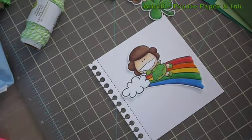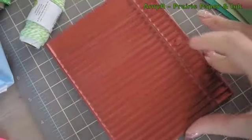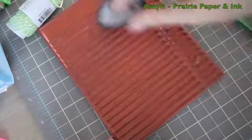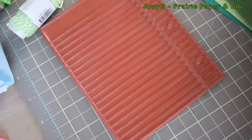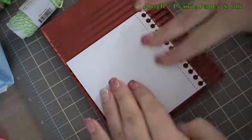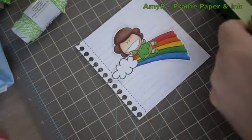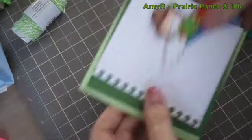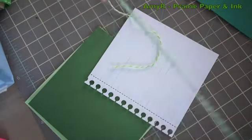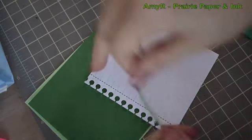Then I trimmed them all out. For the white cardstock, I trimmed it out and used my My Favorite Things notebook edge die. I decided it would look really cute to make it look like a notebook, so I used this old Cornish Heritage Farms lined notebook paper stamp — it's years old and retired. You could just use a ruler and a light blue marker to get the exact same effect, but I had the stamp so I used it — quick and simple with a little bit of light blue ink.